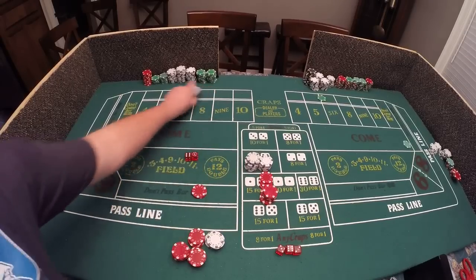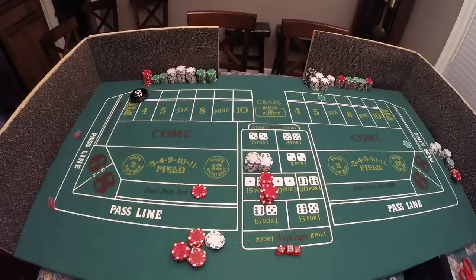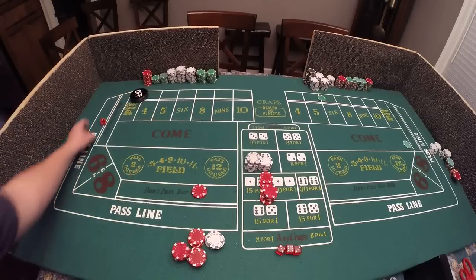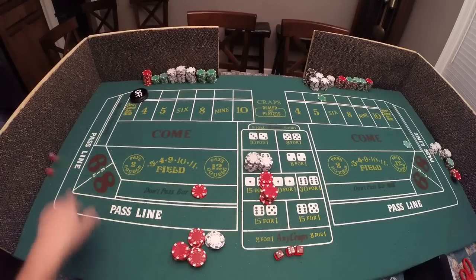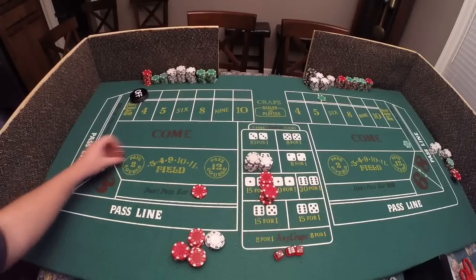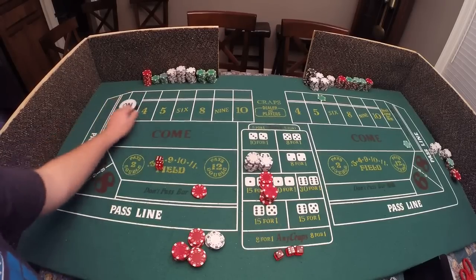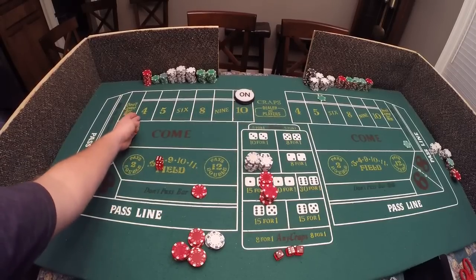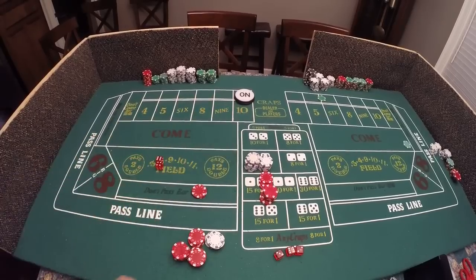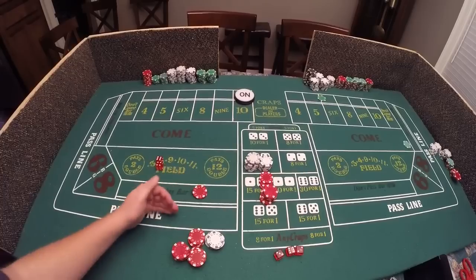Let's roll again and see if we can get something other than a six or eight. We got eight, we got a six - rolling all those middle numbers. Okay, a ten! You like to see a ten on the don't pass. Fours and tens on the don't pass are your friends because there aren't very many combinations to make a four or a ten.